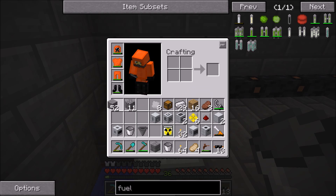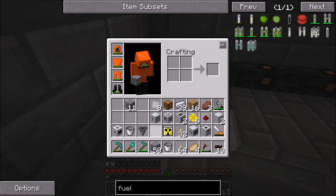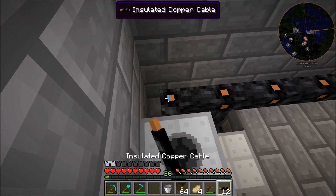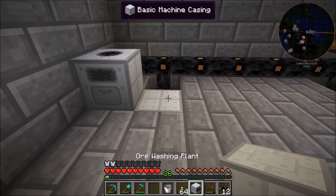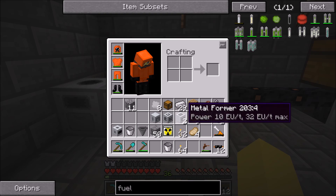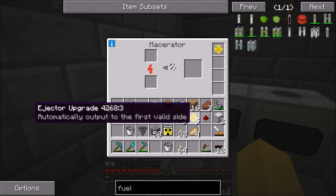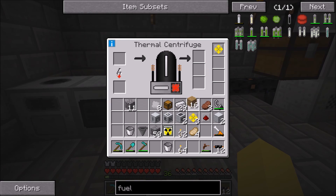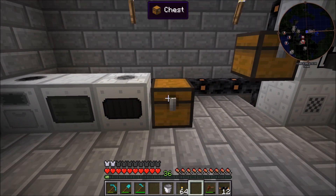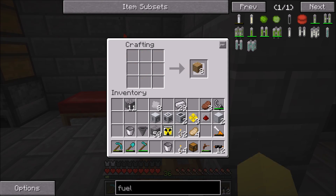We'll cover this ground up right here and then we can set up — the macerator is the first one that goes down over here, I'll have to put some wire to that. Then we need the ore washing plant, which is going to be taking the water, and then we need the thermal centrifuge right here. All we have to do then is throw an ejector upgrade in each one of these and we should be done. I'll put a chest over here for output.